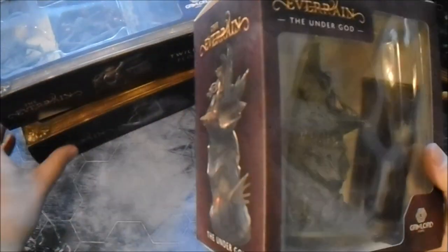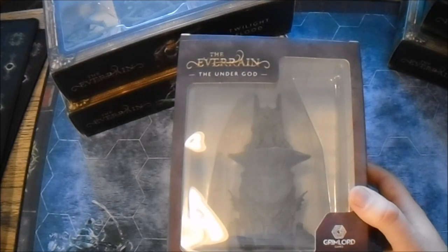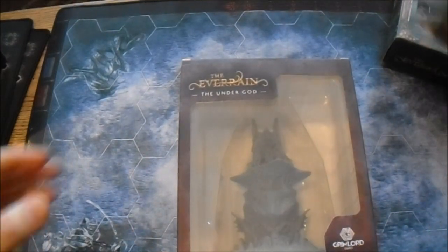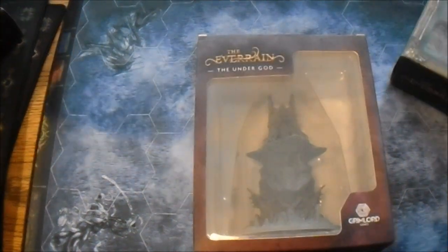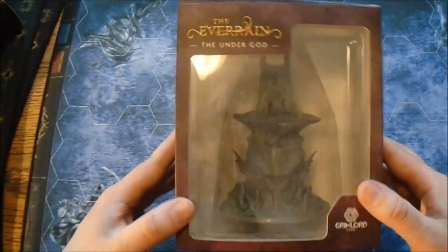I was just adding them slowly, one at a time. I wasn't planning on going all in on the Kickstarter, but then when the Pledge Manager came out it's too easy to just start upgrading and go all in. These boxes are just going to get destroyed just from being handled all the time - they're definitely going to fall apart.